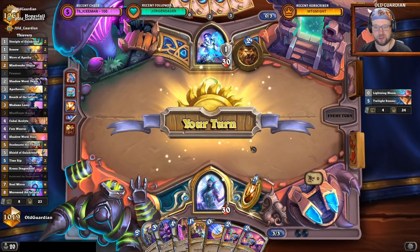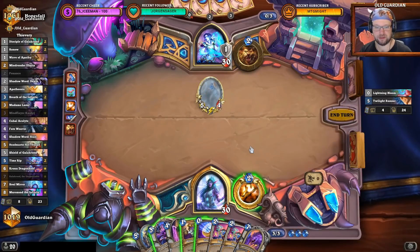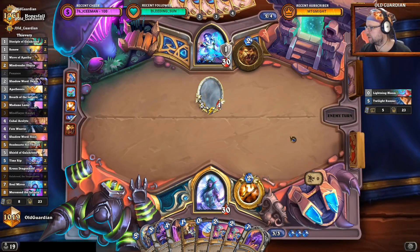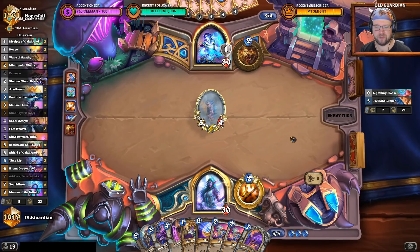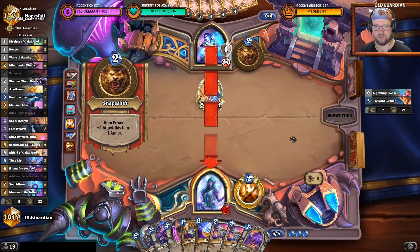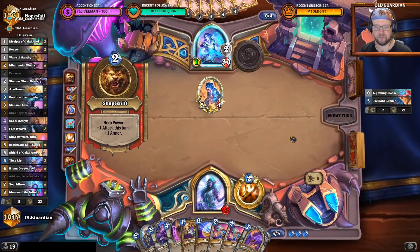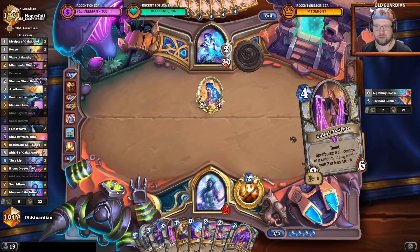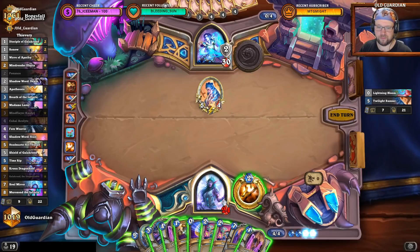Oh boy, things are happening a little bit too quickly. I can't steal that yet — I can only steal that next turn. That's tough. Druid gets to draw cards. I could also like double Penance it, just to get rid of it, because Druid's not really doing much this turn. That saves the coin and the steal for later — yeah, that could be important. I think this is just double Penance.